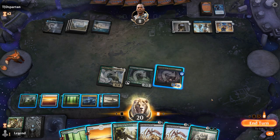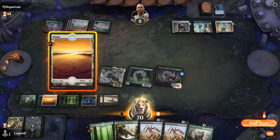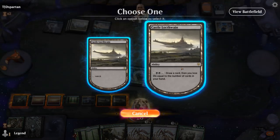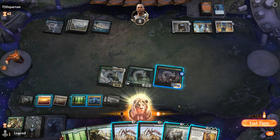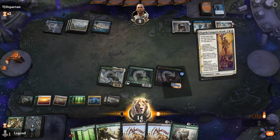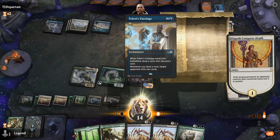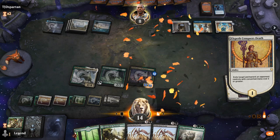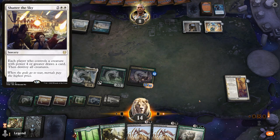Three out of nine counters. Do I play Gargroth or do I just activate Castle here? I think I'm better off activating Castle first to see what I draw. Conqueror's Death — now I'll get rid of Tutelage, and I'm not overextending into a Shatter the Sky as much.